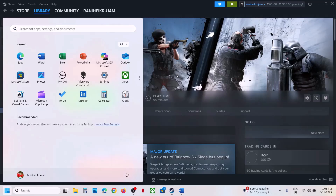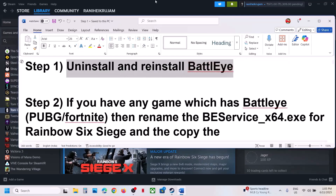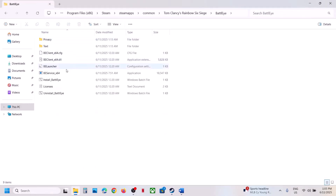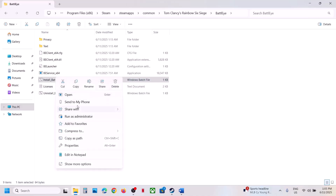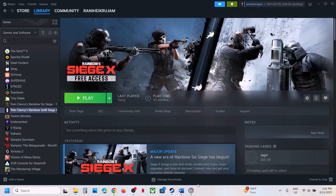The next step is to uninstall and reinstall BattleEye. For this, right-click on the game, select Manage, click on Browse Local Files, open the BattleEye folder. Over here you can see Uninstall BattleEye — right-click then click Run as Administrator, click Yes to allow. Then click on Install BattleEye, right-click and click Run as Administrator, click Yes to allow. Once this is done, launch the game and check.